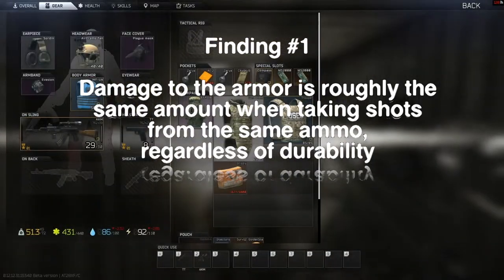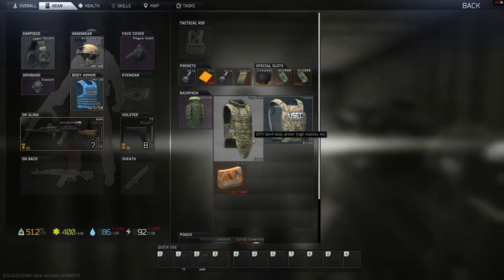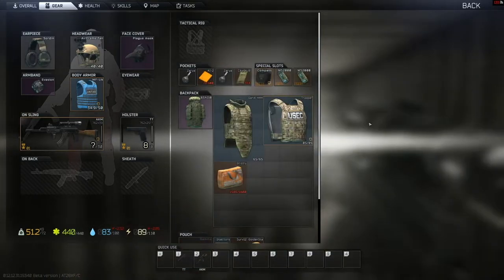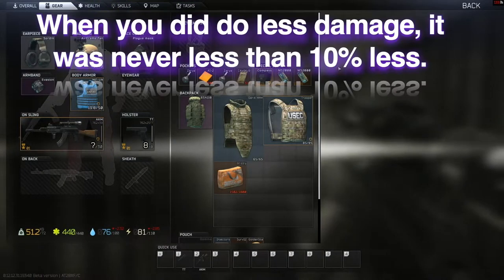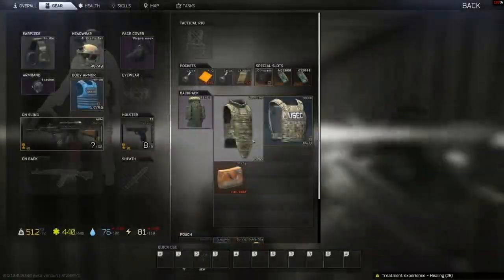I always thought that you would decrease the amount of damage done to the armor because you would start penetrating it, and I was under the assumption — along with many others in the community — that ammo that penetrates armor does less damage to it. I do want to say that there were a few cases where this did happen but they were rare compared to the other situations.